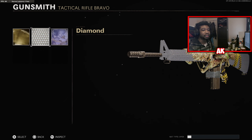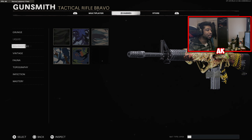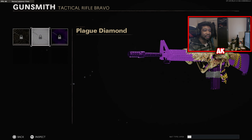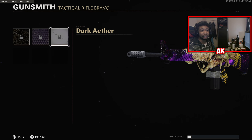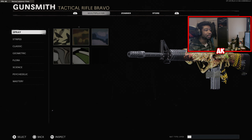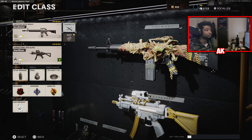Here's your Gold Camo, your Diamond Camo which actually looks pretty nice, and your Dark Matter Ultra. For you Zombies grinders out there, here it is with your Golden Viper Camo, Plague Diamond Camo, and also the Dark Aether. Personally I think Dark Aether and Dark Matter Ultra look the best on this weapon — I'm really impressed with how the Mastery Camos look on this one.